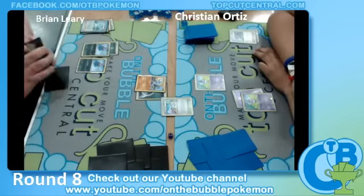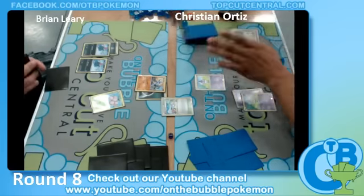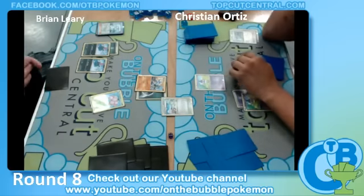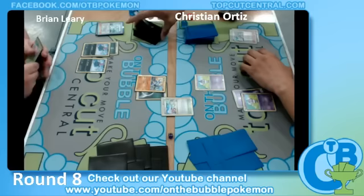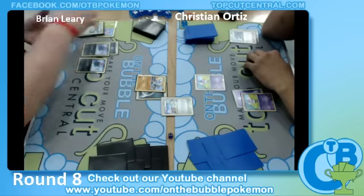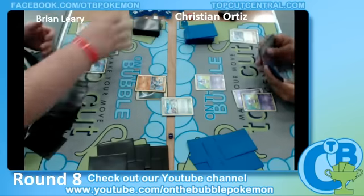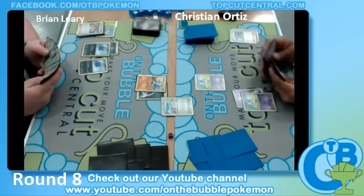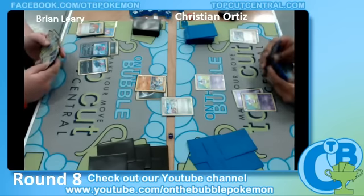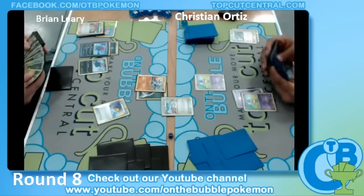We see an Ultra Ball here. He's probably going to fetch an Exeggcute. Looks like he's just going to Juniper it away. He draws the Weavile off the Juniper, and here he's going to use a Level Ball, probably fetching another Weavile.